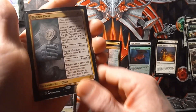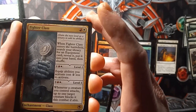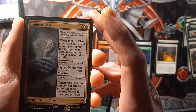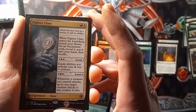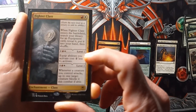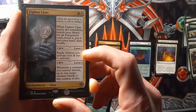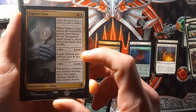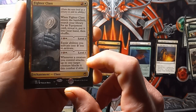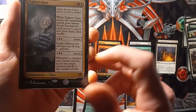Moving down to our spells: two copies of Fighter Class. When Fighter Class enters the battlefield, search your library for an Equipment card, reveal it, put it into your hand, then shuffle. Level 2 makes Equipment Equip abilities cost 2 less to activate. Its last effect is whenever a creature you control attacks, up to one target creature blocks it this combat.